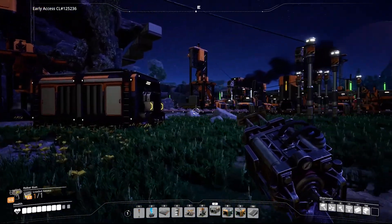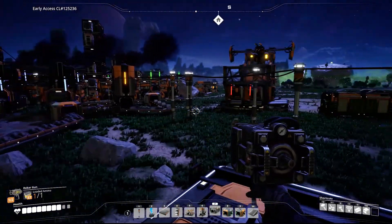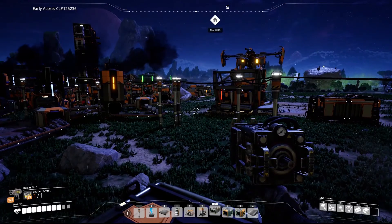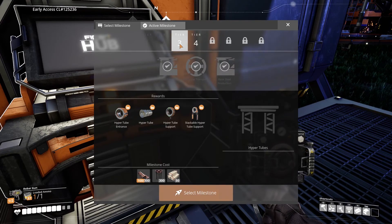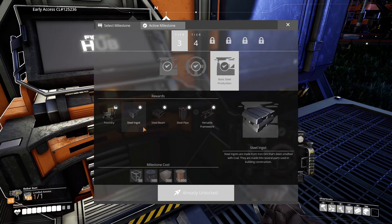In a little while I'm going to be changing this entire factory to something a lot more organized, and I'll see you guys then. I just need to show you something - we finished tier 3, which was coal power, vehicle transport, and basic steel production, and I'm going to be moving on to tier 4 fairly soon.